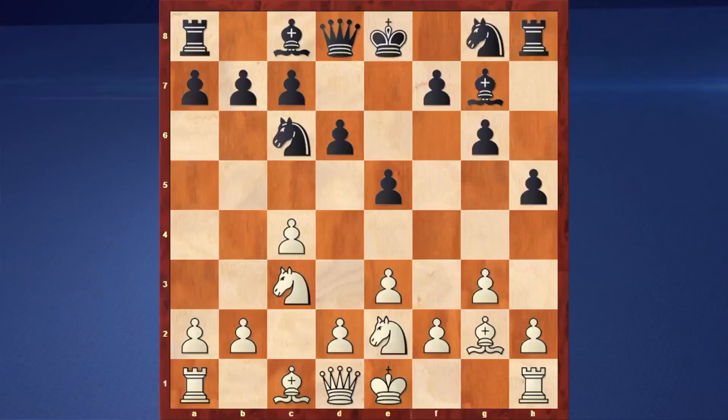That means before you ever start thinking about whether you should open or not, ask yourself: does my opponent have any tactical resources or any moves that can probably cause me trouble? The move of h4 that black had was a serious move — it was a move that could have caused a lot of difficulty towards our position. So we want to avoid it. Just be careful and keep that in mind.